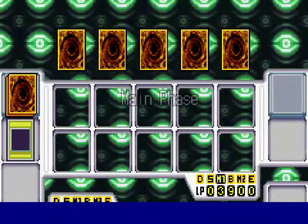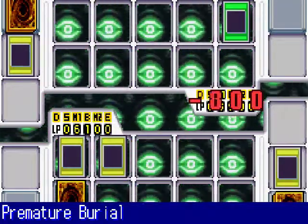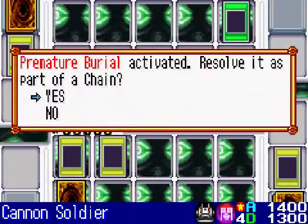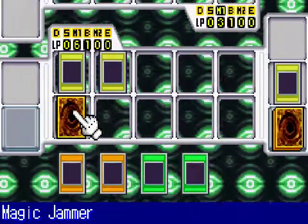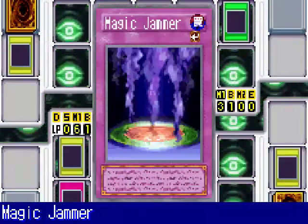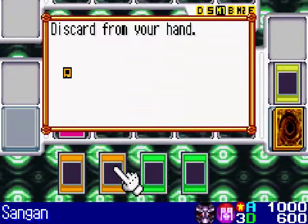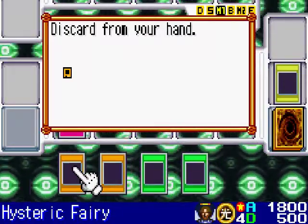I edited my deck off screen so that I can defeat Arcana more easily. He likes to bring back his monsters with cards such as Premature Burial, and he also has Monster Reborn and Call of the Haunted — he really likes to discard his tributes and bring them back from the Graveyard. So I'm not going to let him bring back a monster with Premature Burial, so I activate Magic Jammer and discard my Hysteric Fairy.